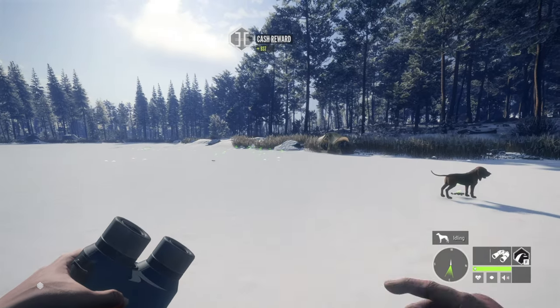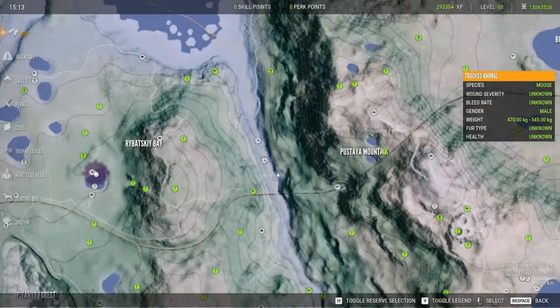If you're looking front on, it is just barely above the bottom of the chest, which makes for pretty easy heart shots on the moose. They're definitely the easiest species in the game to get heart shots, besides maybe the Cape Buffalo. Cape Buffalo are pretty easy as well.